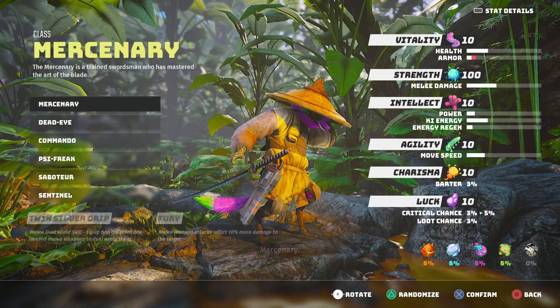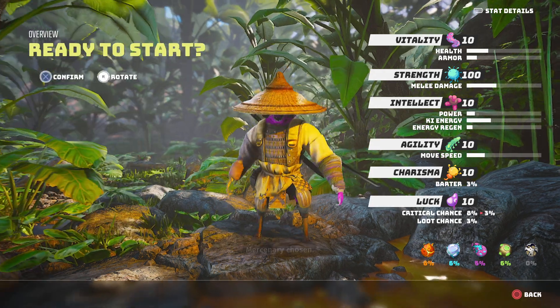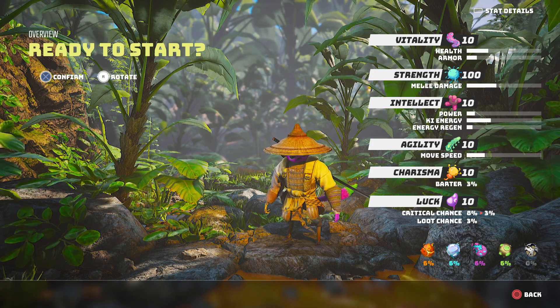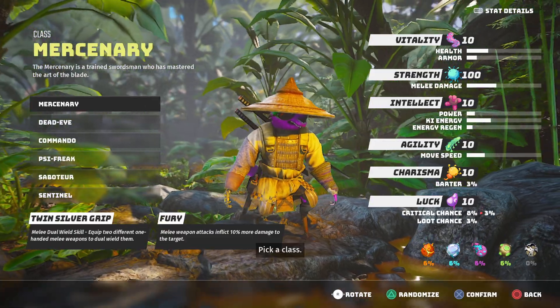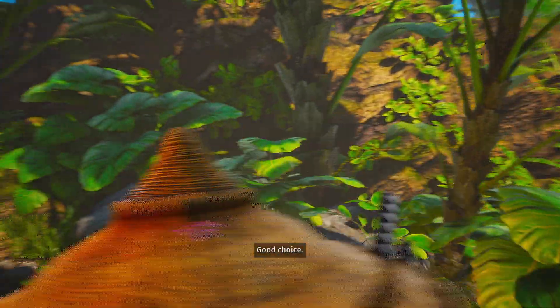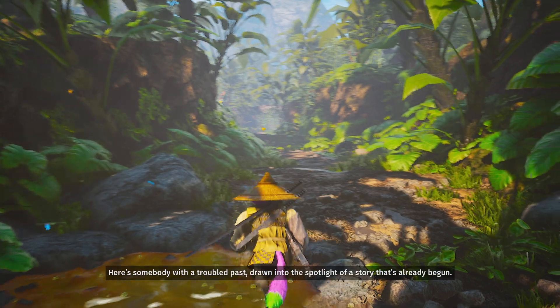So let's say I go with the Mercenary, because that's the DLC one — let's just try it for the fun of it. Mercenary chosen. And basically that's it. Here's your overview. Do you want to change anything? You can go back. Mercenary chosen, and then once you've confirmed it, that's it — you're done and you're just kind of thrown into the game.